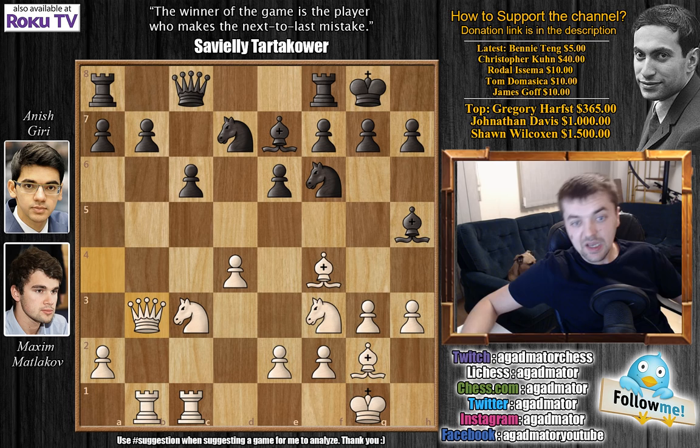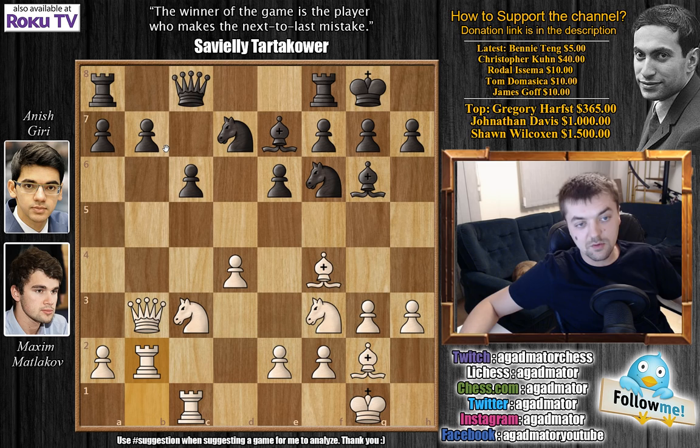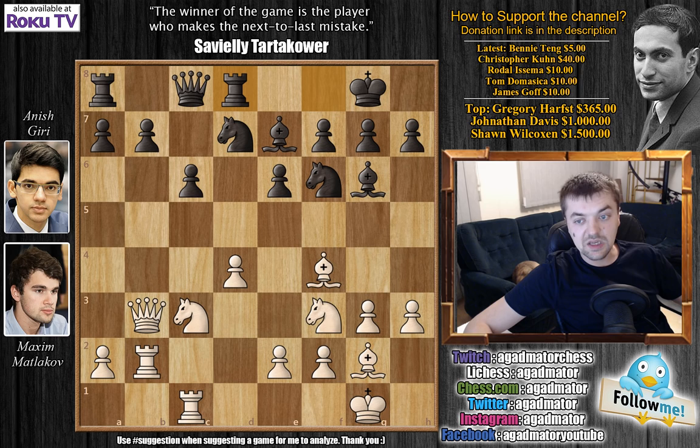We have queen to b3, eyeing that b7 pawn. And here we have bishop to g6, attacking the rook on b1. The rook has to move and now we have rook to d8. The reason Giri doesn't defend the pawn is that there's no need to defend it immediately. If you played something like that, then after knight to h4, the bishop on g2 comes alive and those two bishops are simply monsters. So after rook to b2, Giri plays the correct move — rook to d8.